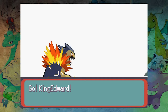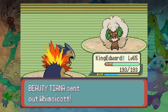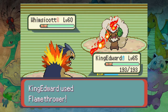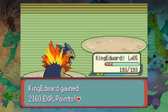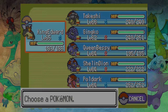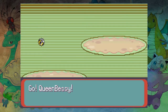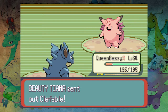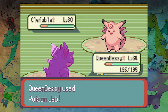Its movepool is insane. It's got a good ability too — Competitive. Competitive raises special attack by two stages when a stat is lowered. It's like Defiant but for special attack. So like Milotic — but two times nothing is still nothing. It could be good, it just needs a little bump in special attack. Even if they made it 90 special attack. Oh my god, it's currently 75.